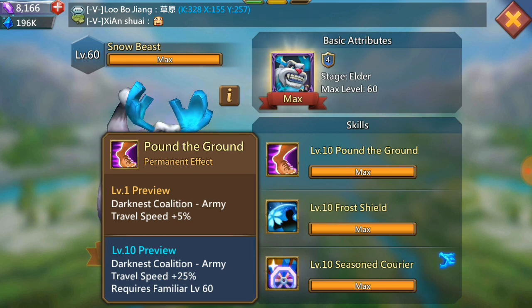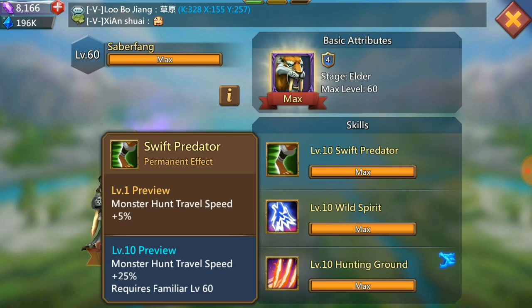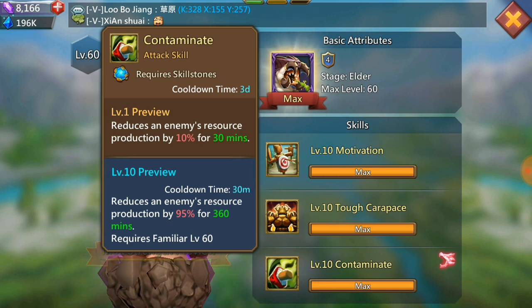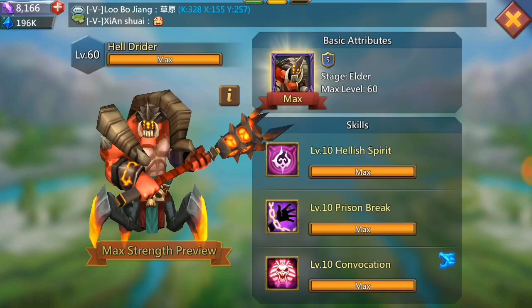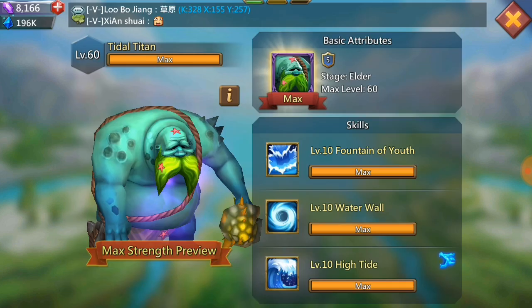Saber Fang gives a lot of monster hunting boosts — 25% monster hunting travel speed at max, cavalry defense, and additional hunts in a row, great if you hunt a lot of level fives. Maggot reduces an enemy's army resource production by 90%, which enemies won't like, plus infantry defense and barracks capacity. Held Rider is a great familiar — it gives free Tier 4 troops, specifically 15,000 random T4 troops every three days, so I'll definitely be focusing on that one.